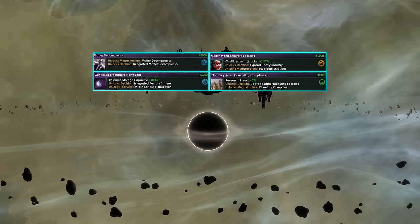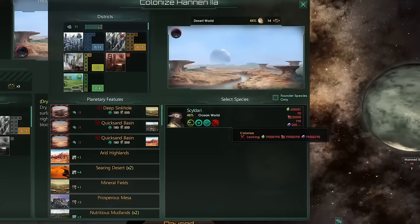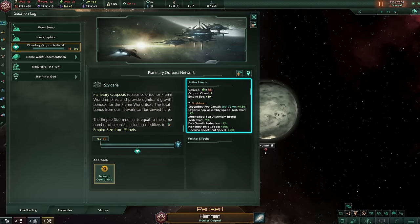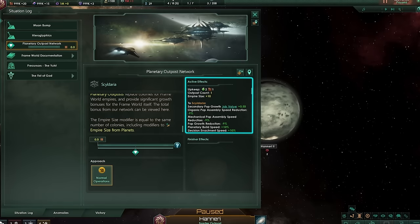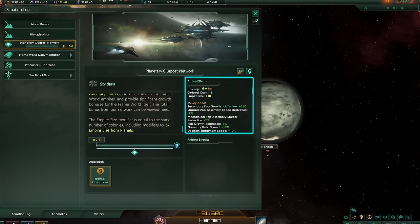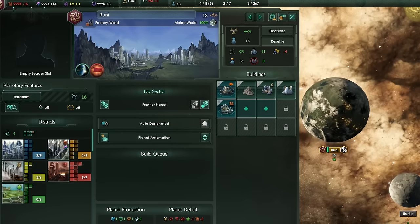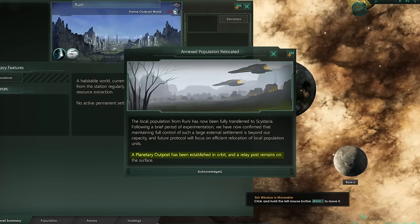Some mega structures also unlock new decisions, which unlock even better districts, allowing you to enhance the frame world even further. You cannot colonize planets; instead you can build planetary outposts on habitable planets to gather resources or add useful bonuses. Keep in mind they also contribute to your empire size like regular colonies. All pops from conquered planets will be automatically resettled onto the frame world, and after that a planetary outpost will appear over the colony.